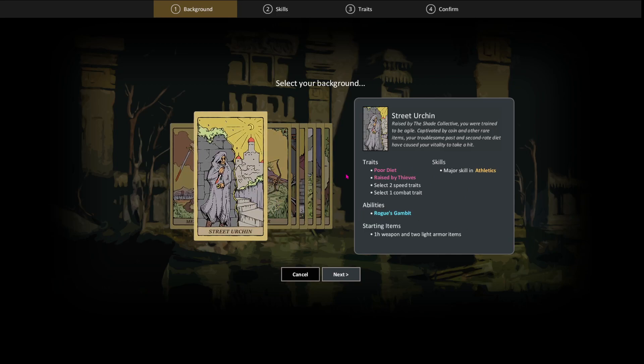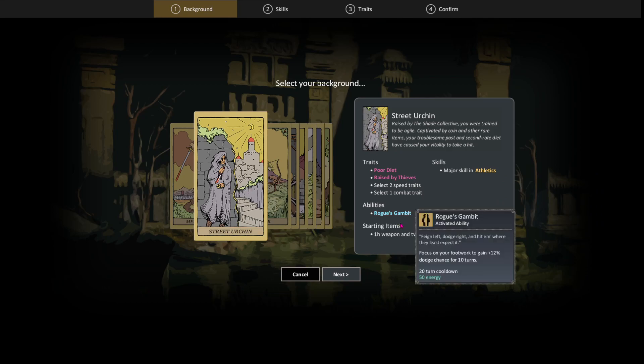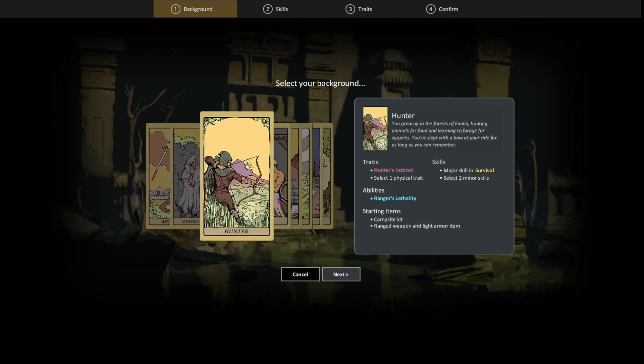The Street Urchin — basically you're a thief. You get movement speed but less health. You do start with five points in Athletics, which is good. And you get Rogue's Gambit, which gives you a 12% dodge chance. You start off with a one-handed weapon and two light armor pieces.